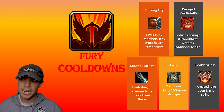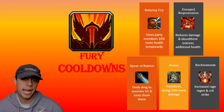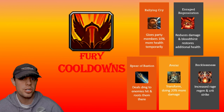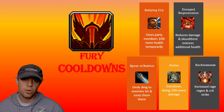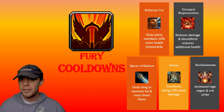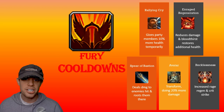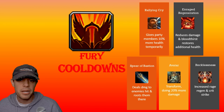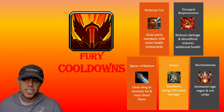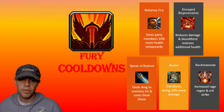Let's look at some of the important cooldowns. Starting at the top, we've got Rallying Cry, which gives party members 10% more health temporarily, boosting how much they can endure in battle. Then we've got Enraged Regeneration, which reduces your damage taken and improves your Bloodthirst spell — a spell we'll be using a lot — making it restore a lot more health when you use it.